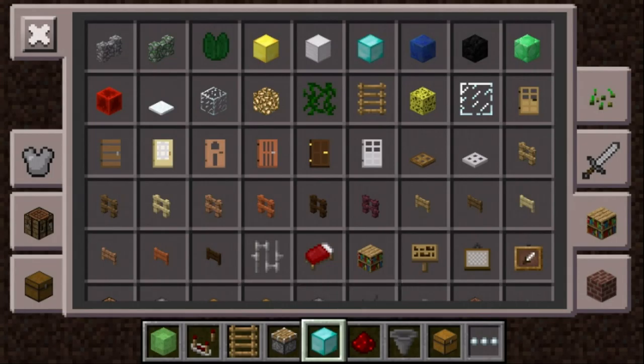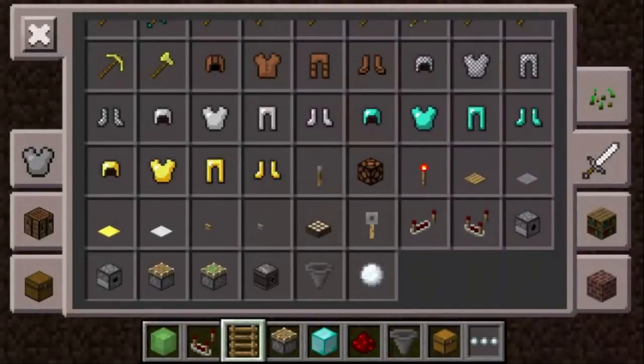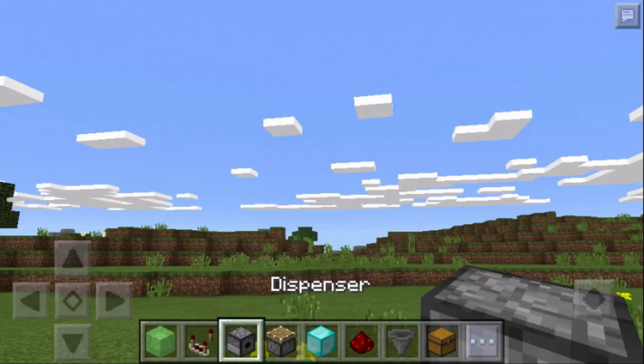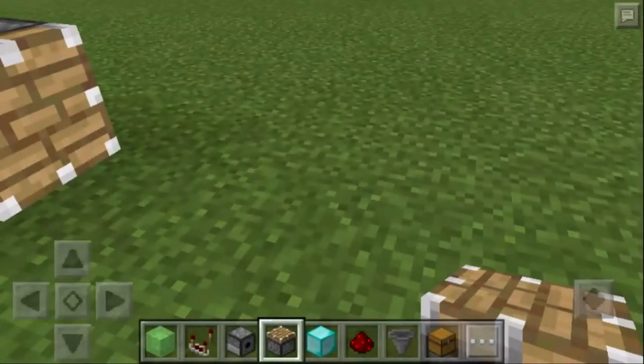Then any kind of block — you can use a block of diamond. Then you need a dropper, not a dispenser, a hopper, and a chest. I'll get a dropper, a dispenser.